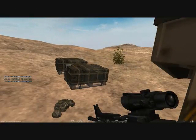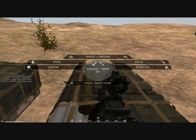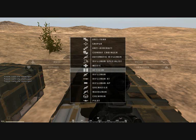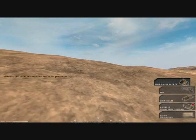Next thing I'm going to show you is being a pilot. To request a pilot kit, it's the same — hold T, click that, and then select pilot. Note that pilot and crewmen can only be selected from the designated vehicles which require it. I'm going to grab it here — this is the pilot kit.